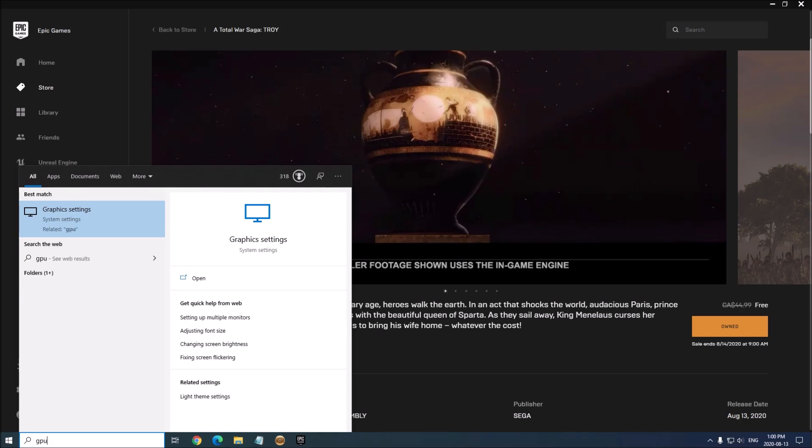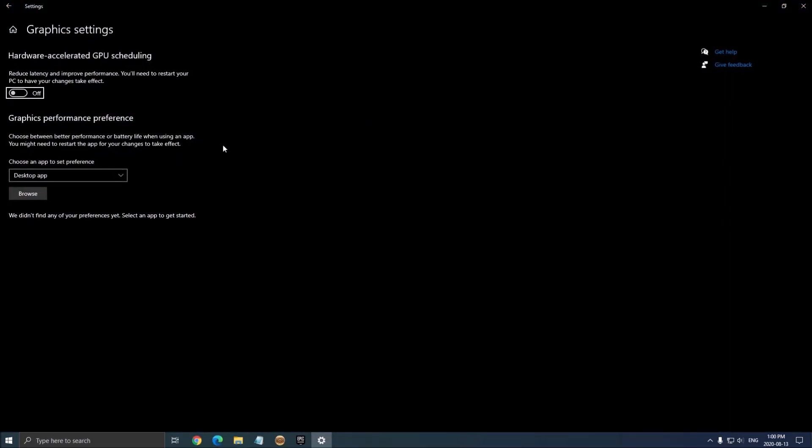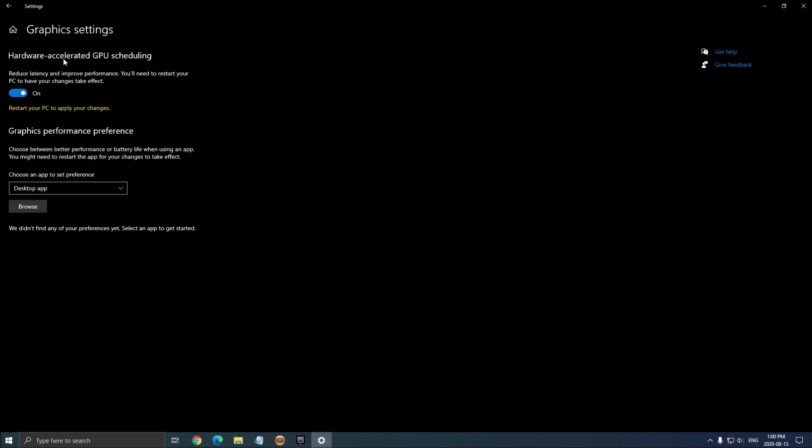If you did the latest update of Windows, write 'GPU' in your search bar. Make sure that you activate Hardware Accelerated GPU Scheduling — really important. You need to restart your computer if you haven't done that.